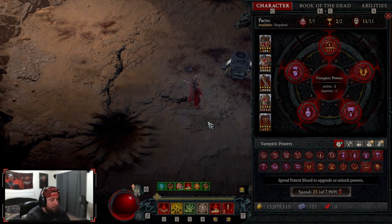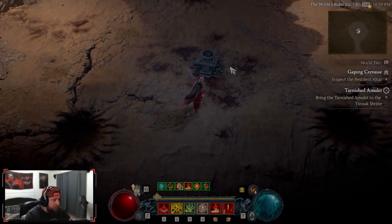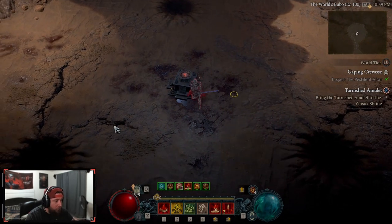I haven't tested it against Lilith yet, but in theory every build can take down Lilith — you just have to go through the mechanics. Blood Lance as well as Blood Nova is in no way going to one, two, three shot Lilith, but it's still going to be a very strong build to take that boss down. Let's go ahead and fight Duriel, let's see how well we do.